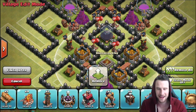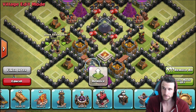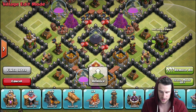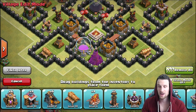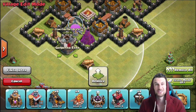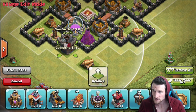Bring in our other two air defenses right here and here. We're going to throw our king in the middle — he's going to wreak some havoc on people that try to attack us. Whenever you have exposed air defenses or they just don't fit deep within the base, put them around archer towers and it should help protect them. Let's bring in two cannons over here. The base is looking pretty good. My clan castle is on the outside — if you're in a clan where you don't get donated troops daily, keep it further from the center.